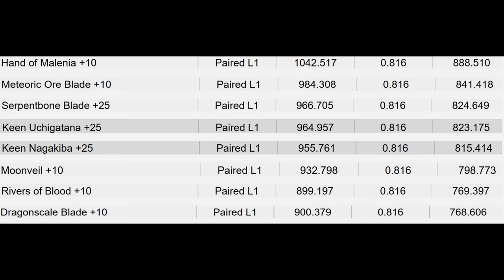And to no one's surprise, Rivers of Blood is at the bottom again. Rivers isn't good, no matter how you slice it, as this shows. Moon Veil is again below that pack of Uchigatana and Nagakiba. And Dragon Scale Blade is a little bit further down — it doesn't really have a lot going for it.